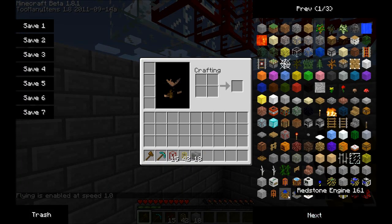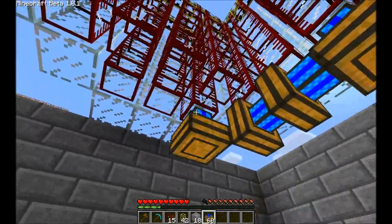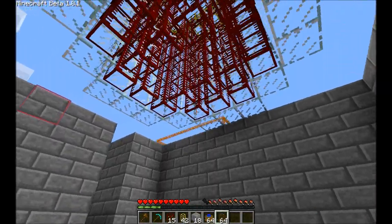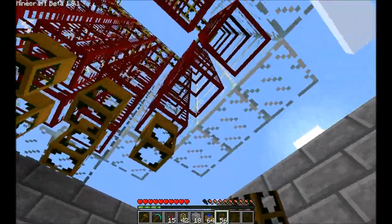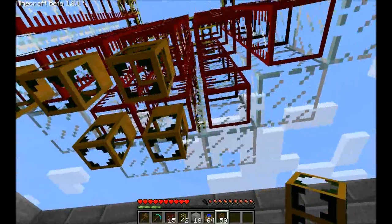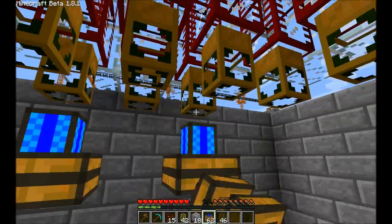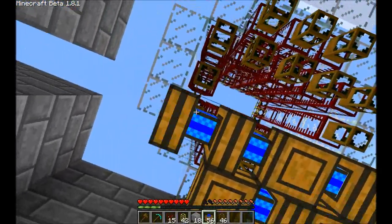Now we need some pumps at the bottom. We are just using regular redstone pumps. First we need wood pipes to extract the liquid from the containers, and then we need pumps. Adding a wood pipe under each just to make sure they are all there. Now we add pumps, and yes, I am placing every second on purpose because you have to turn them around afterwards.